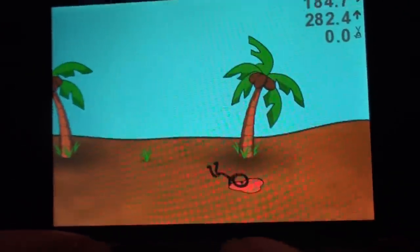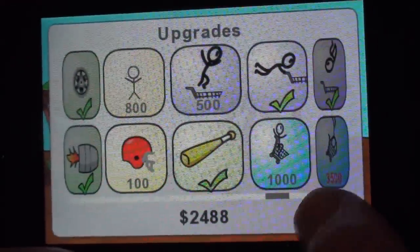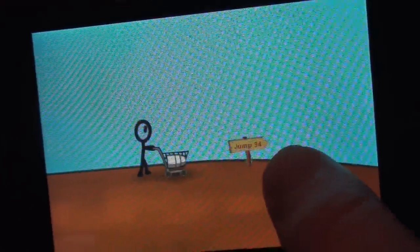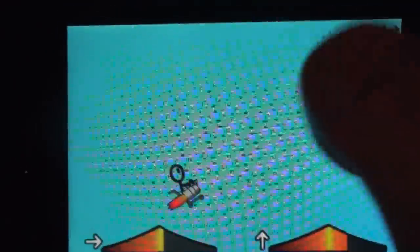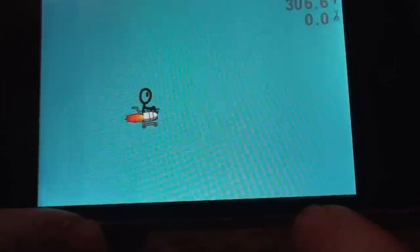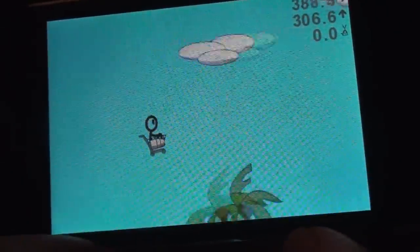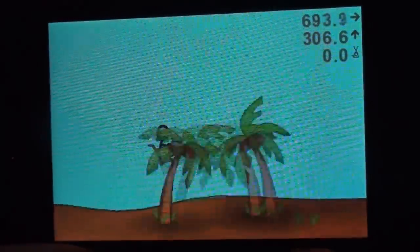I have two main complaints. The first is: when you're in the air, sometimes it's kind of hard to control the shopping cart with the accelerometer — how much you go left or right. I wish there was another option, maybe like two buttons to click, but there isn't. Sometimes I'll find myself spinning out of control in the air. It's not horrible, but it still makes the game — well, it's just me nitpicking.